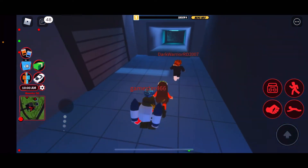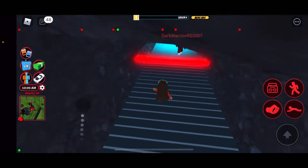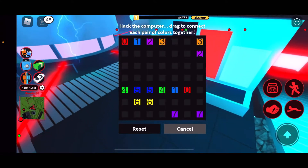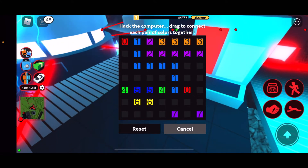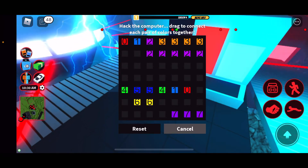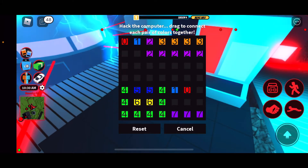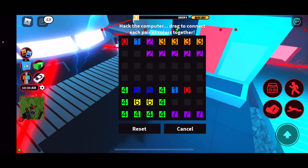Once it's open you're going to want to avoid the lasers because they take away your health. Then go to this second panel and do another little puzzle — basically you have to collect the fuel. Just follow it like this.